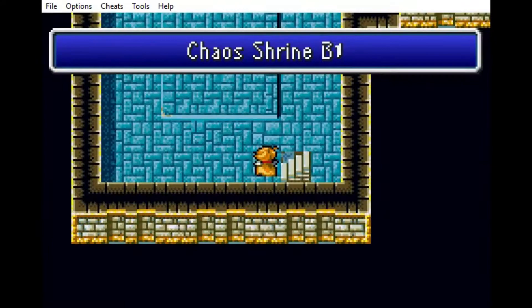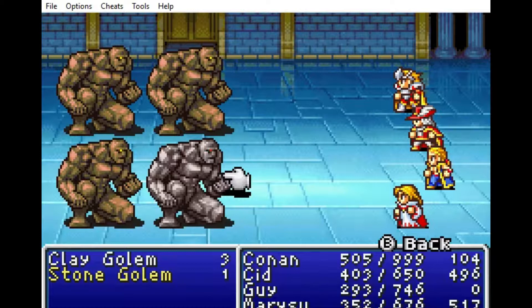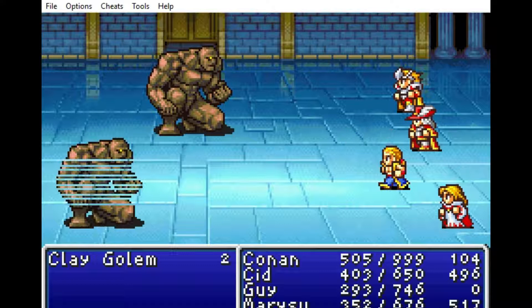We're in the basement — five floors of basement ahead. Each floor has a unique feature to it. You'll see on the stairways before we go down, or before we reach the stairwell down there — that's a better way of putting it.